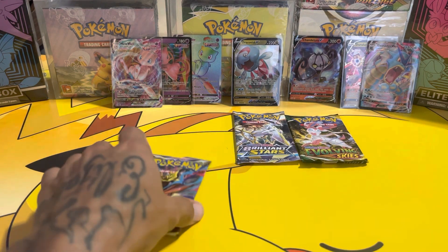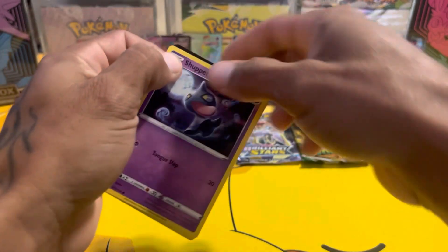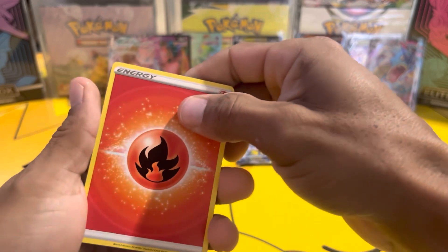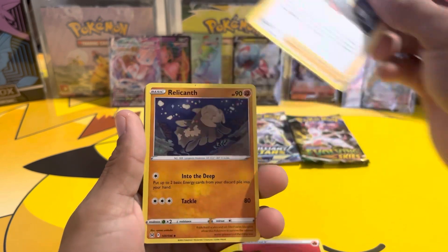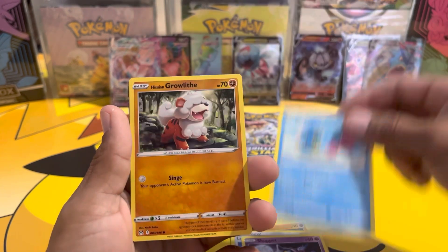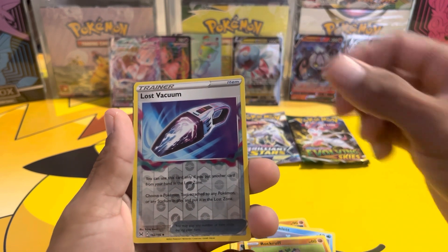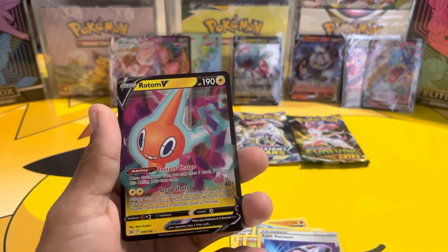That's it for Fusion Strike. Now we're gonna go Lost Origin. Fire energy, fire energy, a reason, Rolycoly, Lost Vacuum, Shuppet, Sigilyph, Growlithe, Ducklett, Rockruff, Lost Vacuum reverse, and the last card from Lost Origin is Rotom V — womp womp womp.